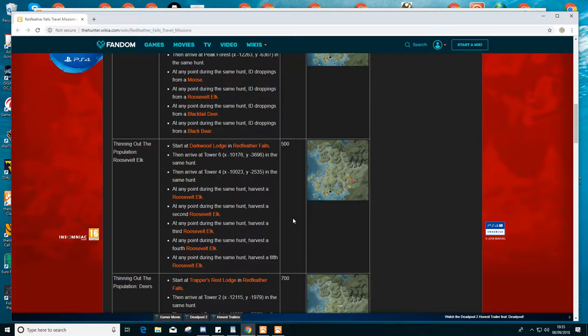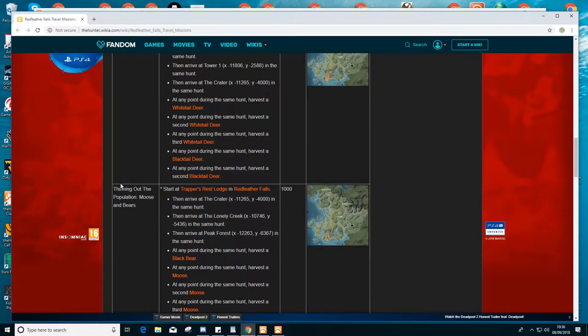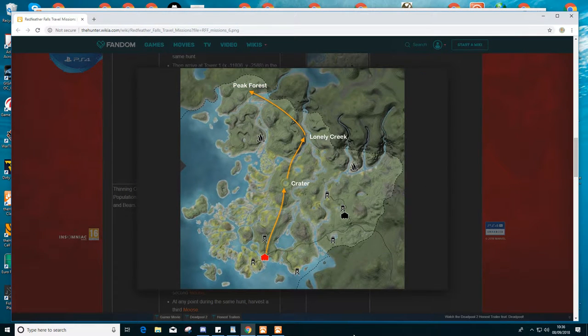I'm on mission number five, so if I go down to mission number five — 'Thinking About the Population of Moose and Bear' — there it gives you what you've got to do. If you click on the map, up will pop your actual route showing where you've got to go. You start on that lodge, go up to the creek — this is the layout of where you've got to go on the map. There is a drawing system on your map, so you can draw this route out.